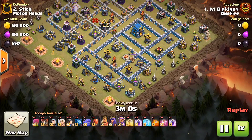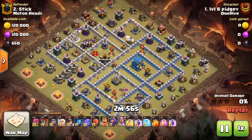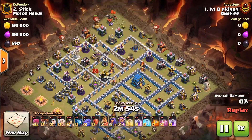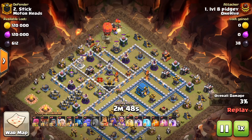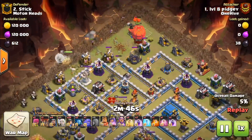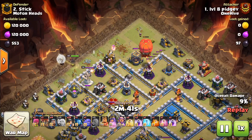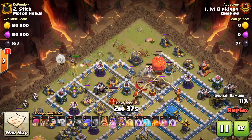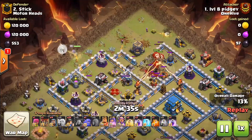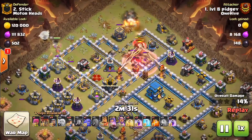Notice that timer showing three minutes — the battle started within the last five seconds of hitting that three-minute mark, so this was a very close one on time. There are no ground-targeting defenses in this area, so he can send the stone slammer in and have wizards follow it. They can safely be funneled and protected by the stone slammer as it goes down.